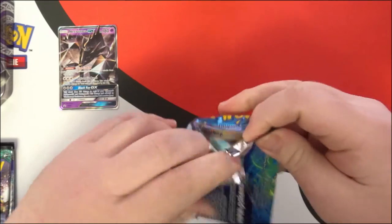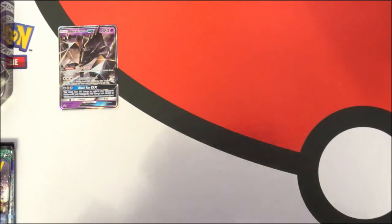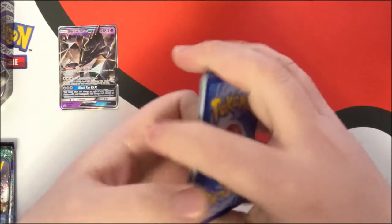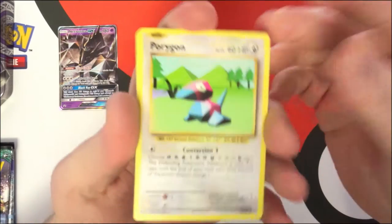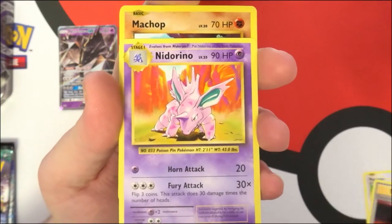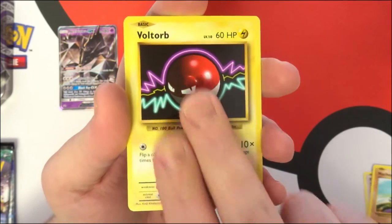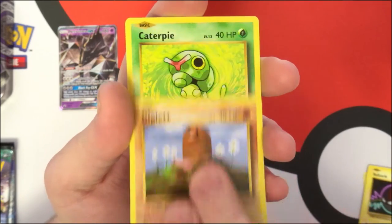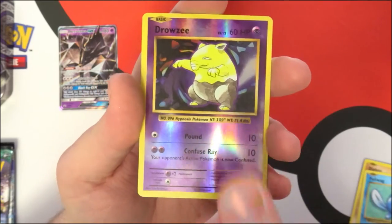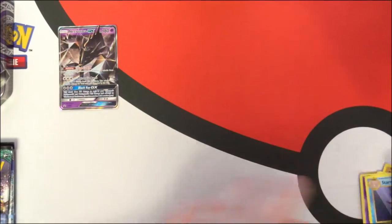There's your code card - cross your fingers we can get something. We have Porygon, a Devolution Spray, Nidorino, a Machop, Bolt Orb, a Diglett, Caterpie, a Poliwag, a reverse Drowzee, and a normal rare Starmie. Nothing out of the first one.